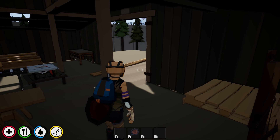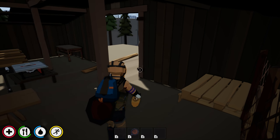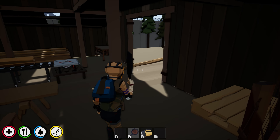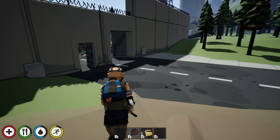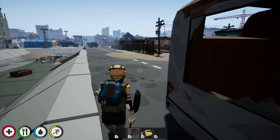Good thing we got a flashlight because it's getting kind of dark, and when it gets dark it gets dark. So we're going to go out there and see what we can find. Let's put this on the third slot - there we go. Hopefully we can find some weapons, I really want to get some ammo going.